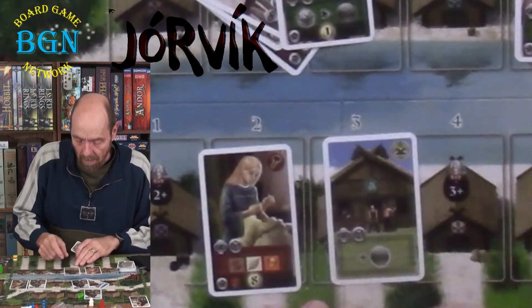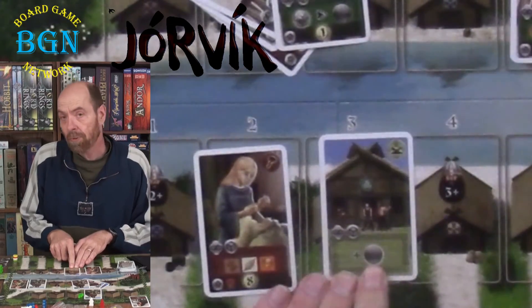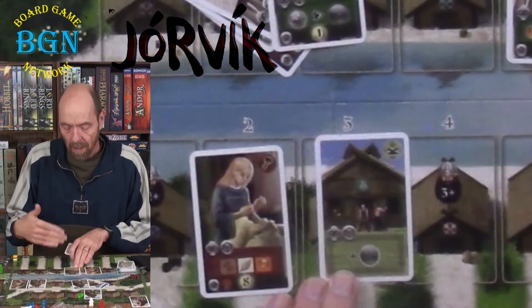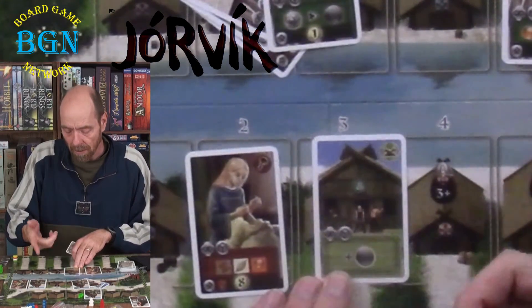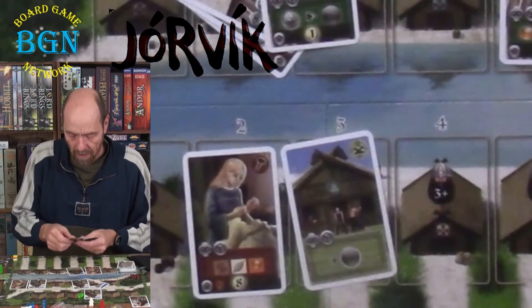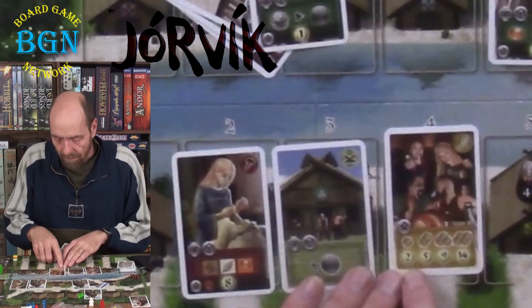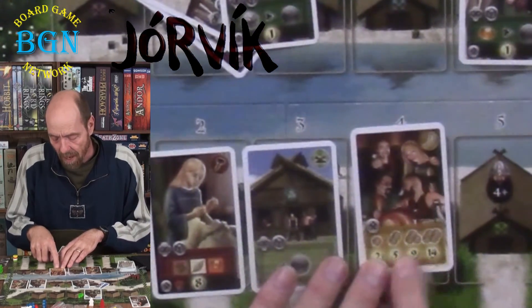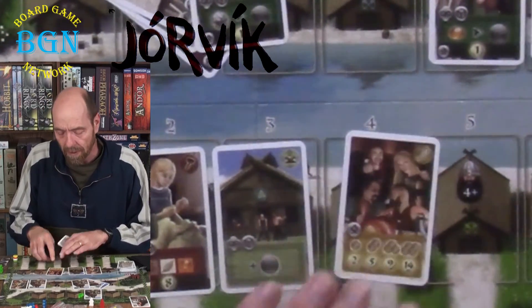Here's a barn card — it simply gives you an extra coin every turn. So instead of getting 1 coin as standard, you'd get 2 coins; or if you didn't buy any cards, you'd get 3 coins. This feast card is just worth victory points: 1 feast card is worth 2 VP at the end, 2 are worth 5, three are worth 9, and all four are worth 14. There are only 4 feast cards in the deck.